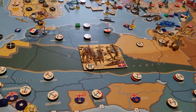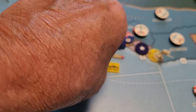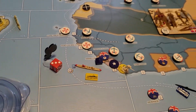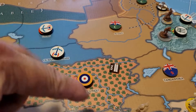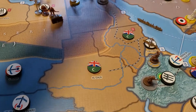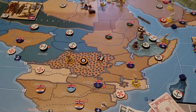Another ship going one, two spaces on escort duty over there — the heavy cruiser. It is not a new turn so that stays. I'm going to rail this infantry — actually it's British, I should have upgraded it too. I'll rail this infantry to Northern Egypt. That's it for non-combat moves and upgrades.